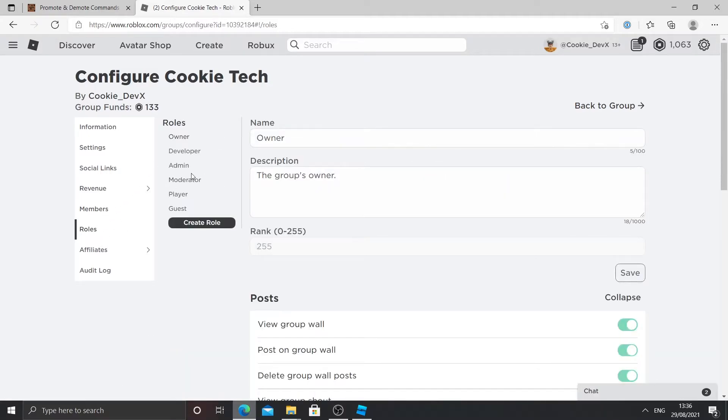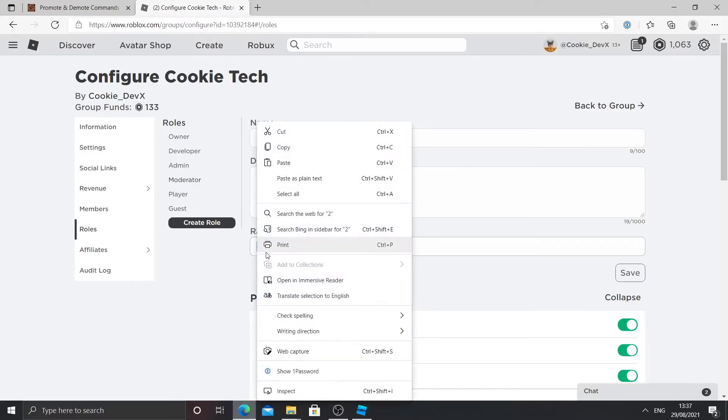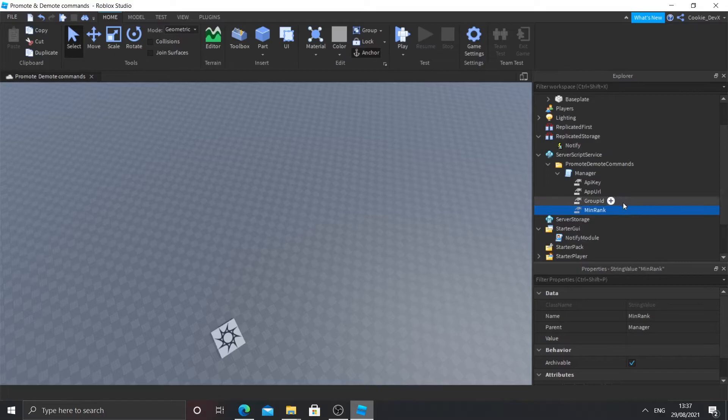If you go down to Roles you'll be able to see the roles. Our player rank is rank 1, and our moderator rank is 2. This means roles above rank 2 can use the demote and promote commands, but the player cannot because their rank is not above 1. I'm going to copy the rank ID for moderator. Then inside the Min Rank — short for minimum rank — click on the value, paste it in. Make sure it is only the number, no spaces or anything else, otherwise it will not work. Press Enter and now we've got the group ID and minimum rank set.